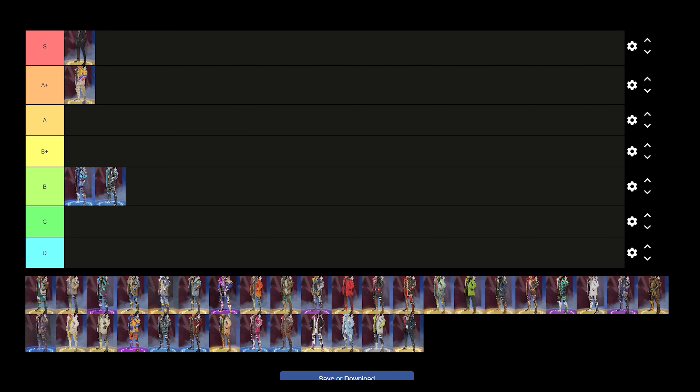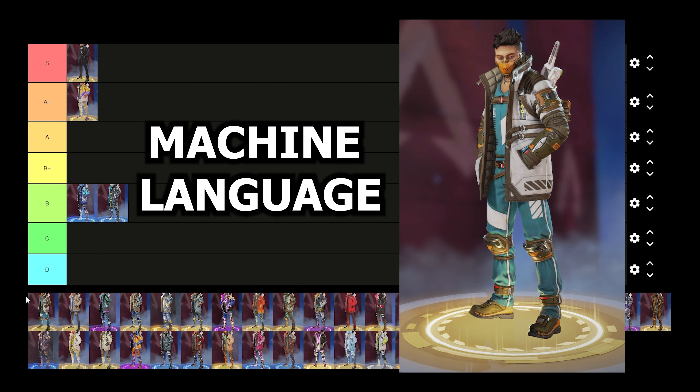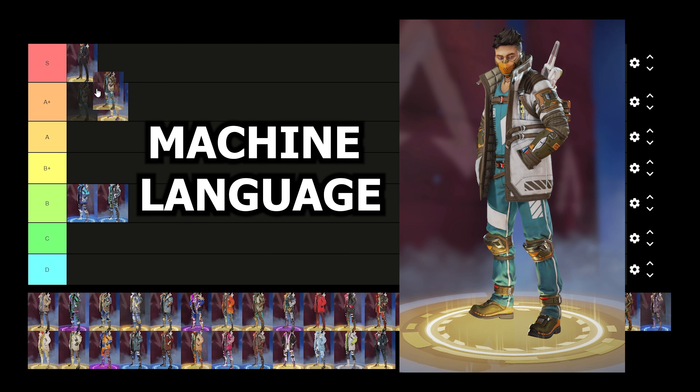Up next we have Crypto's Machine Language skin, and this skin in my opinion is just one of Crypto's better skins in the game. I love the whole design with the mask, the haircut, the barcode inside of his head. We're going to go ahead and drop this one in the A plus tier right alongside Hypebeast.